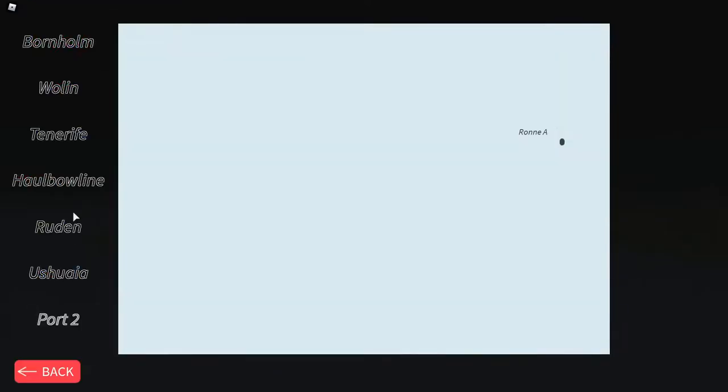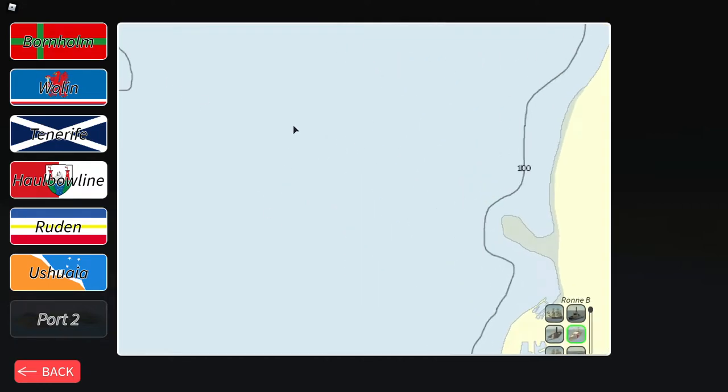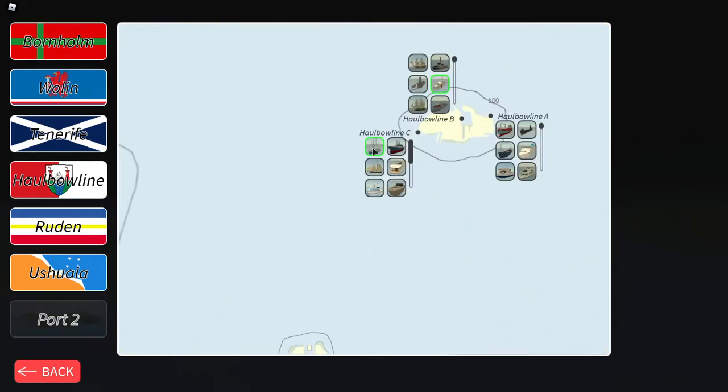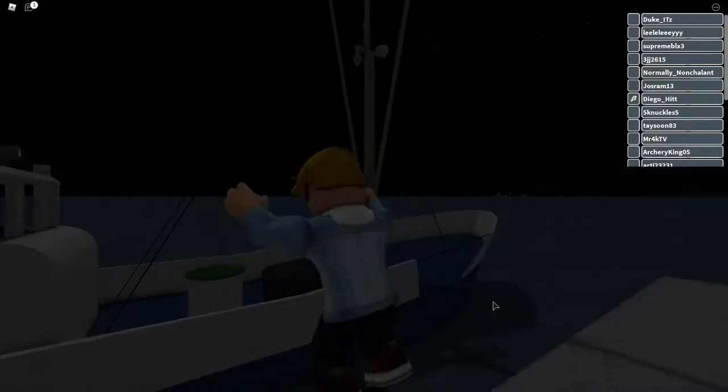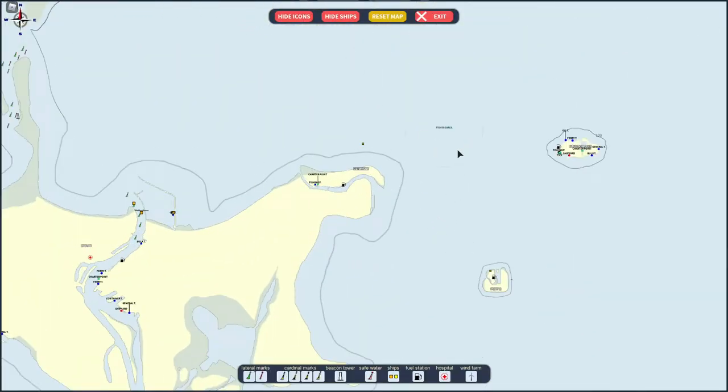I'm going to head into spawn and look for the best place to go. The first place I'm going to spawn in at is Hoboline C — this is where probably one of the best fishing spots is. There are multiple others, but if I go into the map, as you can see right here, there's a fishing area right there, and this one's pretty close since that's where I spawn.